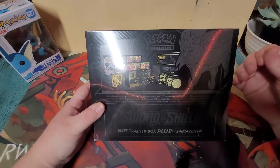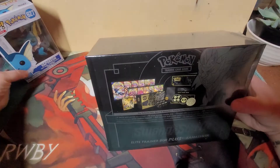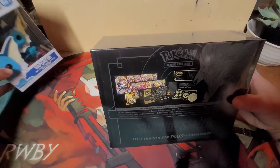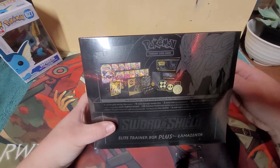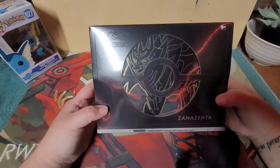Honestly, if we can get more Darkness Ablaze that'd be great because I'm still searching for that Milotic. I brought my little Vaporeon today - look at how cute it is. Andrew got it for me for Christmas. I'm trying to hide the ugly background behind the basic piece of wood because we're up against a garage wall and it's not pretty. So let's just get into this because I'm so excited.